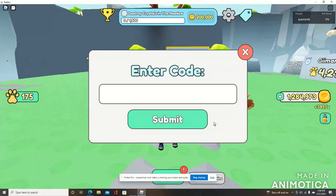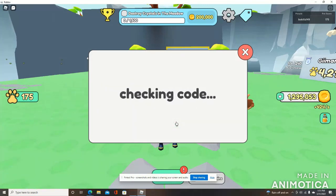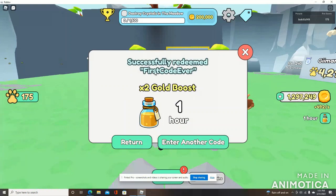Let's start off with the first code: 'FirstCodeEver.' Every code you're receiving in this video, you're going to type it all together as one word, and you're always going to capitalize the first letter of each word grouping. So capitalize the F, the C, and the E — that's how you'll do all the codes. Successfully redeemed — we got a 2x gold boost for one hour.